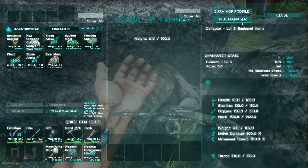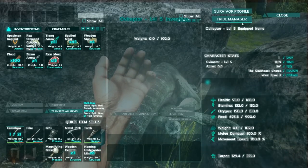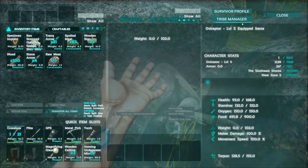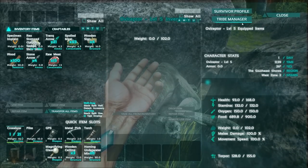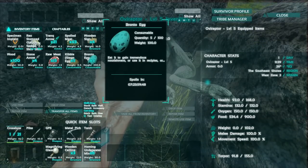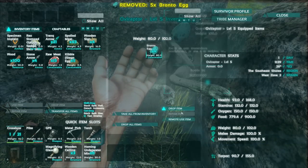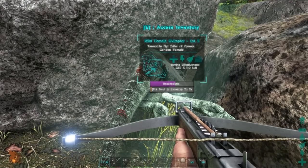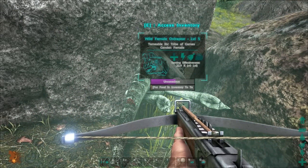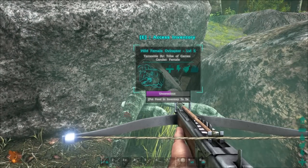It only eats eggs when you're taming it. You need to go and obtain eggs — either fertilized or unfertilized, it's irrelevant. I have collected some Bronto eggs. Now we give them to the dino — as you can see, the taming progression has increased, though you will need to starve the dino further and give it more eggs.